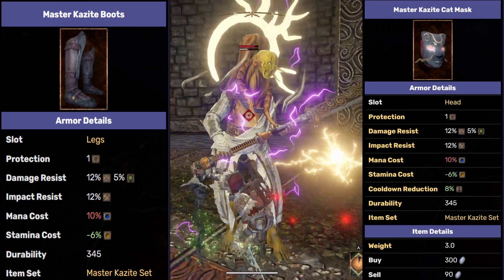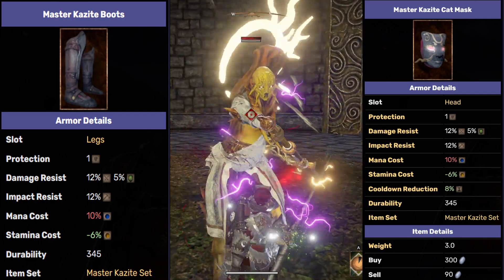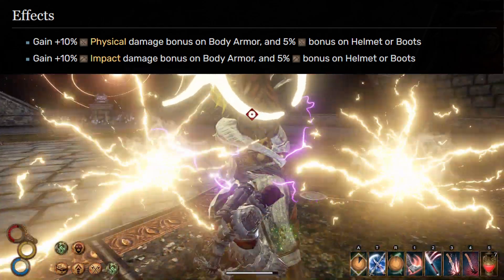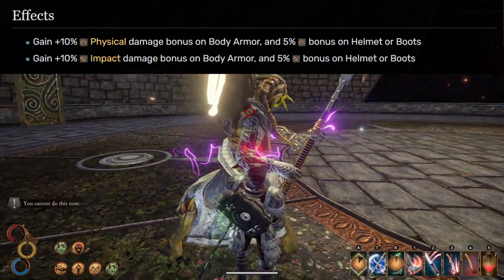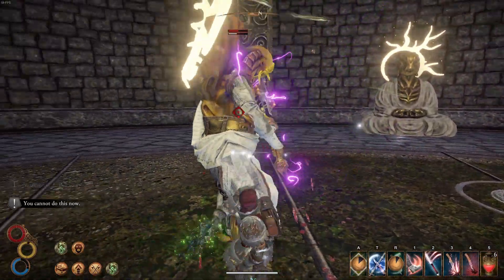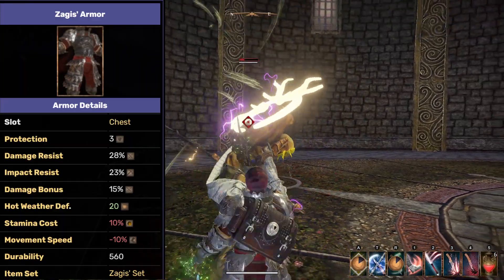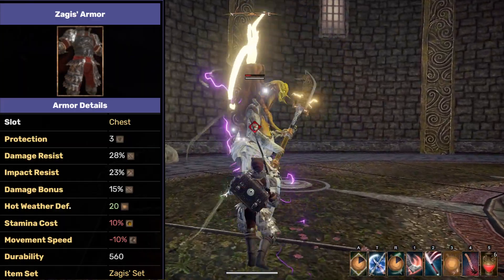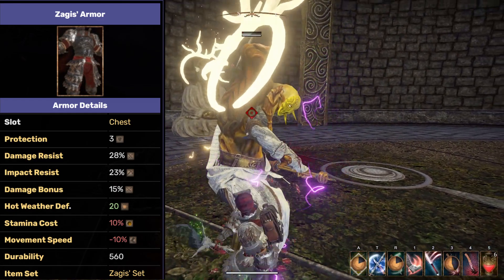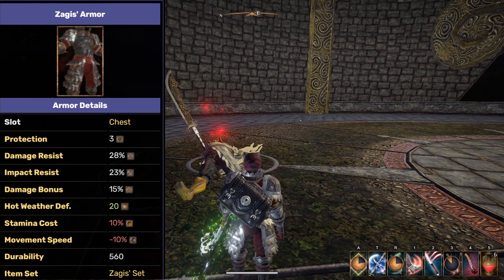I use these two pieces for the stamina cost reduction they provide, and the cooldown reduction of the mask that proves decent enough. I use the Assassin enchantment on both of these pieces for more physical damage and impact. I would advise going for the Heroic Kingdom for the increased damage passive, but also because I am using the Zagis chest piece for the increased 15% physical damage.